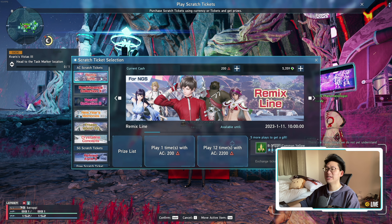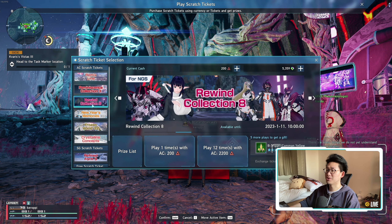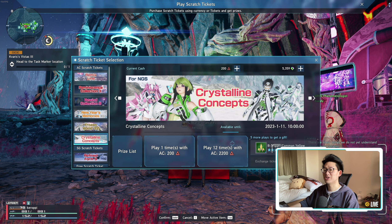Last but not least are the AC scratches — there are a lot going away. As we can see, the Remix line is going away, the Reminiscent Collection 3, the Rewind Collection 8, the New Year's Memories, as well as the Crystalline Concepts. All of these scratches will be going away with the coming maintenance, so if you want anything from these scratches, please make sure to pick them up before they go away.